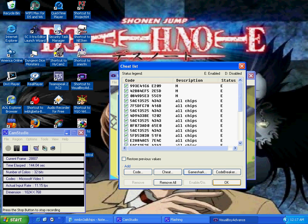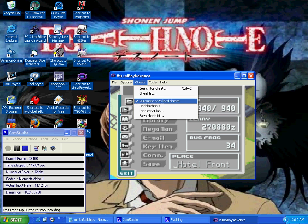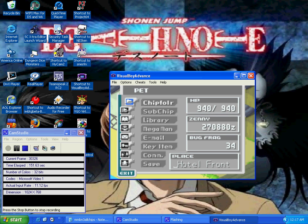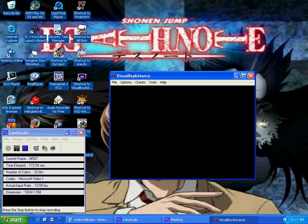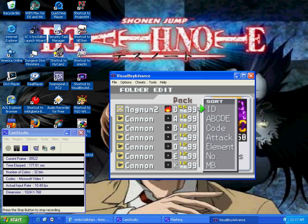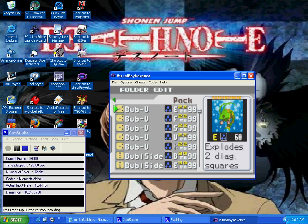With that done, you want to save your cheat list and name it whatever you want. In order to activate that specific code, it tells you that first you have to be past the tutorial, you have to have at least one chip outside of your folder, and you have to press R and Start at the same time. And we now have all the chips. That's how you use the codes.